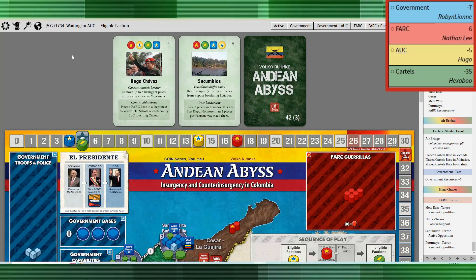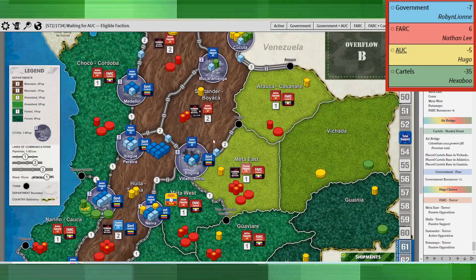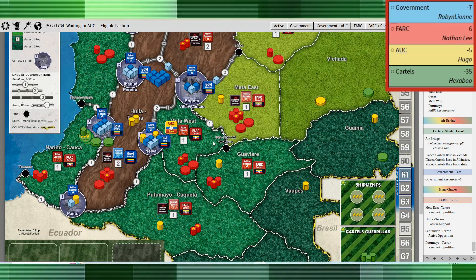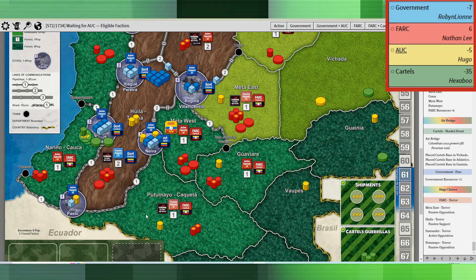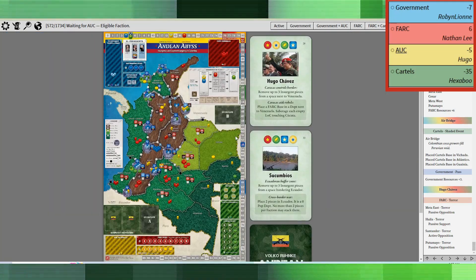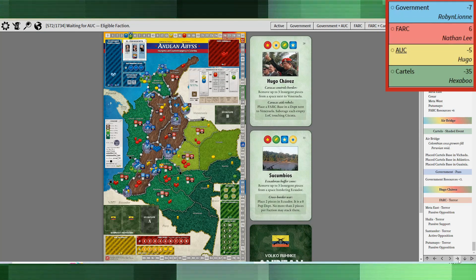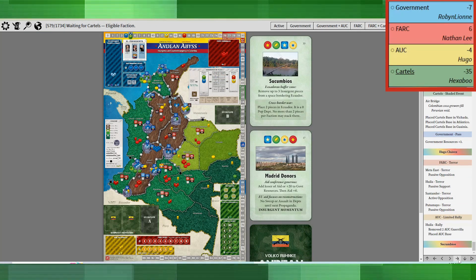The next event doesn't really bother me all that much — removing three insurgent pieces next to Ecuador. I could lose a few guerrillas over it, but I'm not going to be too stressed. So that was an easy choice for me. That also limited the AUC to a rally in Huila, getting a base down there.